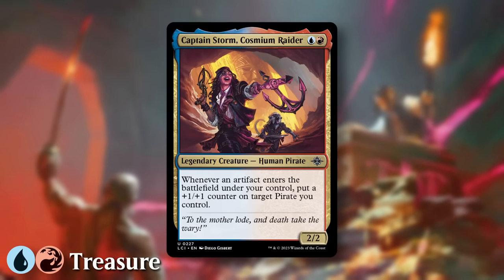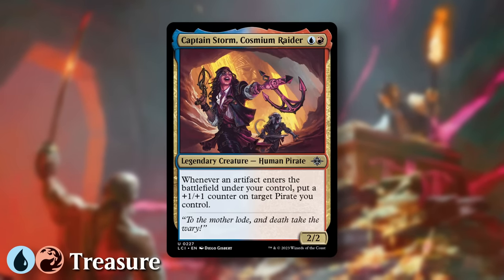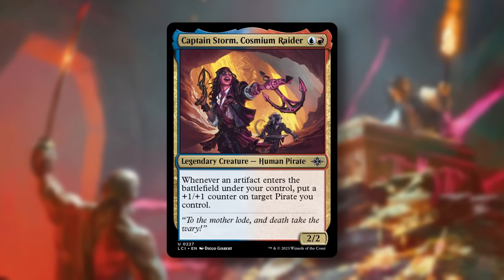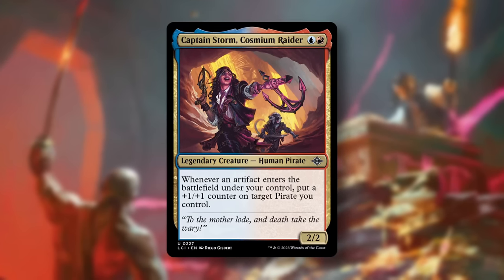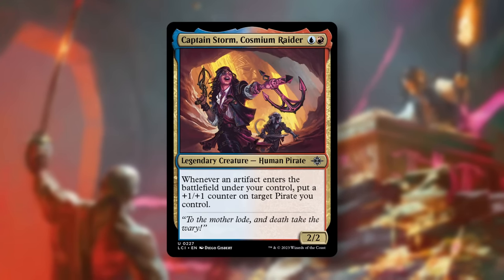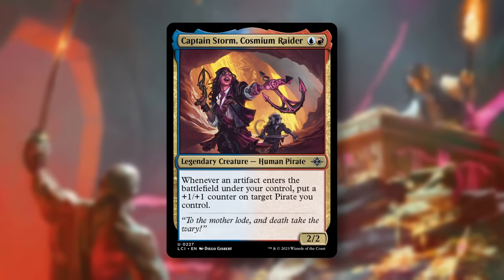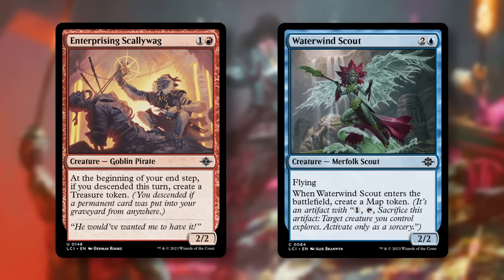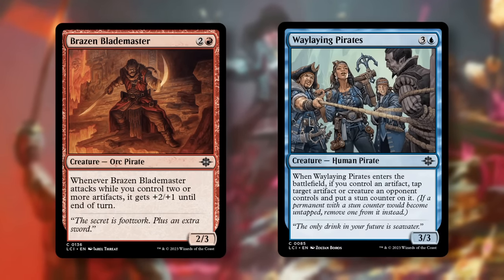Next is Blue-Red Pirate Treasure, with Captain Storm as the signpost uncommon. For Blue-Red, we get a 2/2 Human Pirate. Whenever an artifact enters the battlefield under your control, put a +1/+1 counter on target pirate you control. This is an aggressive deck that gets better when you have artifacts in play. Create Treasures and Maps with Enterprising Scallywag and Waterwind Scout, which powers up other cards like Brazen Blademaster and Waylaying Pirates.